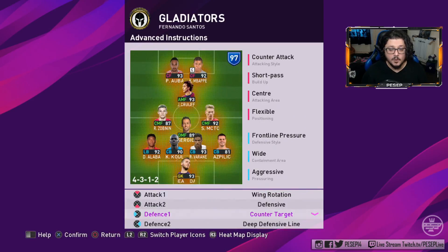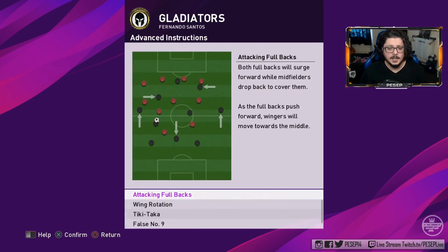What counter target on AMF only does: one of your strikers will drop and the focus goes on the AMF making unpredictable runs. You can use false nine as well — using counter on AMF will make one of the strikers drop anyway.